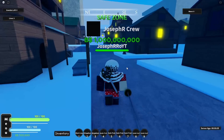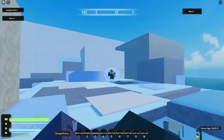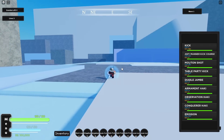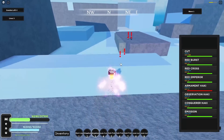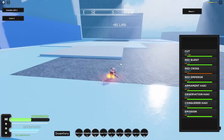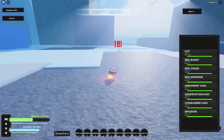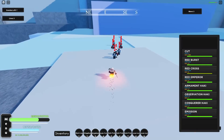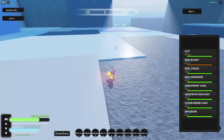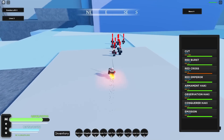This is the island, a small village. I need to turn on my Diablo Jumbo and Armament Haki. Let's see how strong they are. Okay, those ones are easy, but now it's getting hard — that was quick.